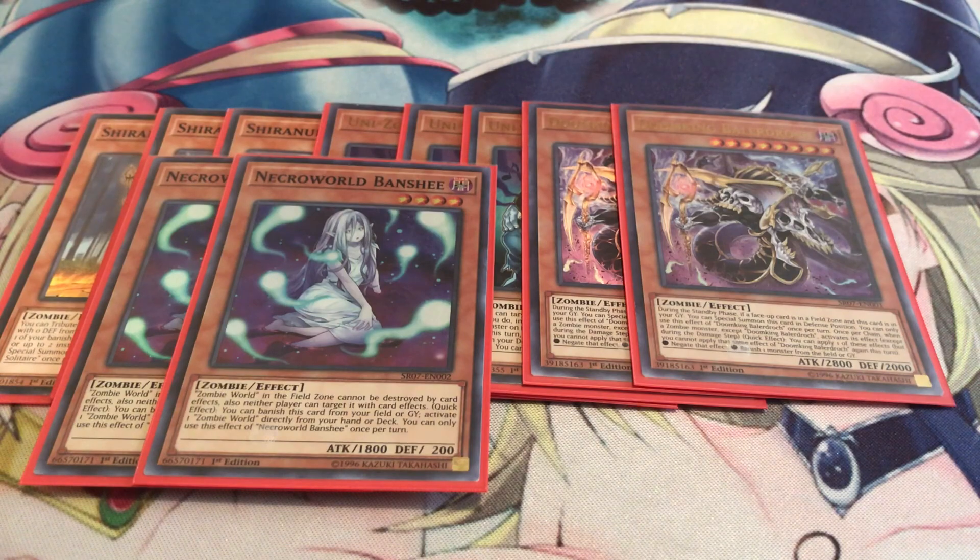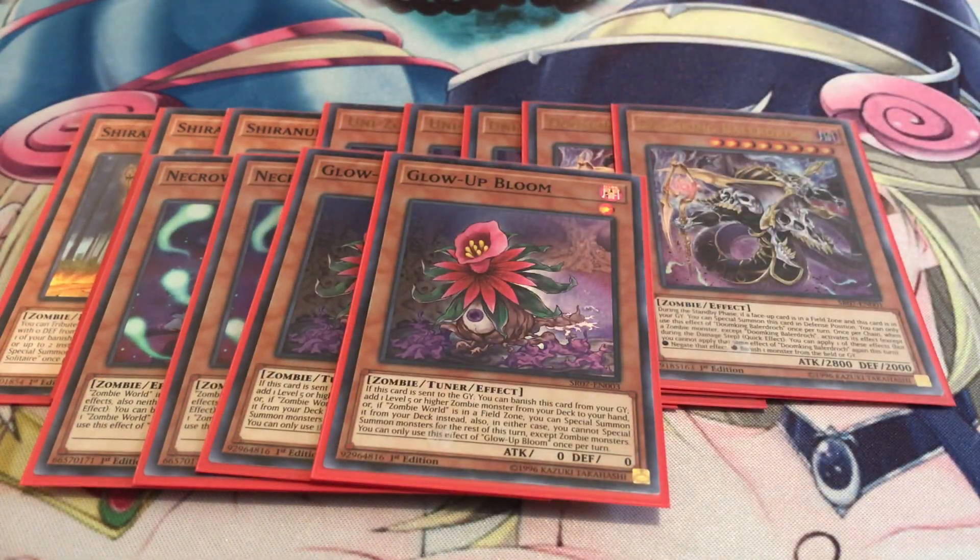Two Necroworld Banshee — just to give you instant access to your Zombie World, and as long as she's on the field your opponent can't target or destroy Zombie World, and that includes the ones on your opponent's side of the field too. In a mirror match this card can be pretty nasty. Two copies of Globe Bloom: while Zombie World is out you send this to the graveyard, banish it, and get to special summon a zombie that's level five or higher, so it gives you access to your Doom King or Vampire Fraulein.